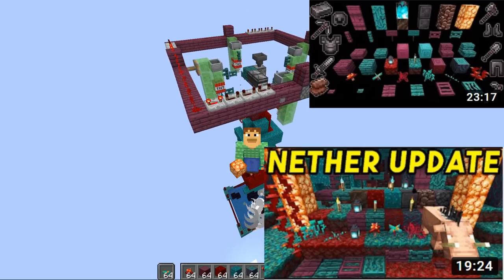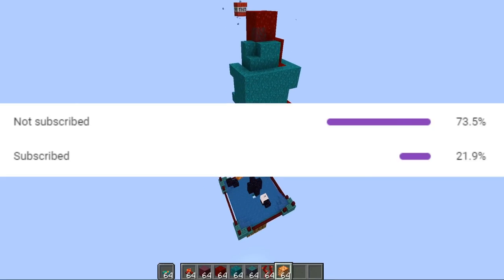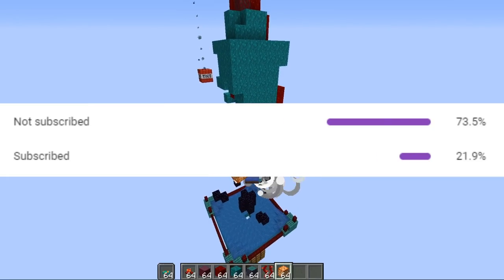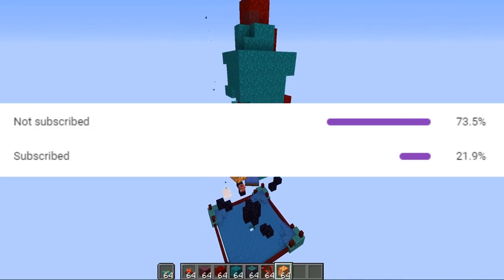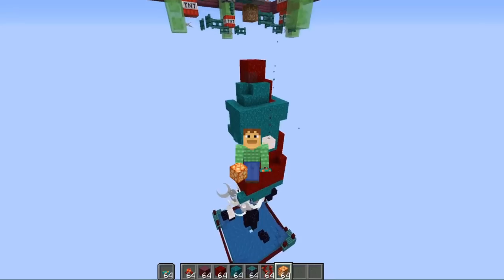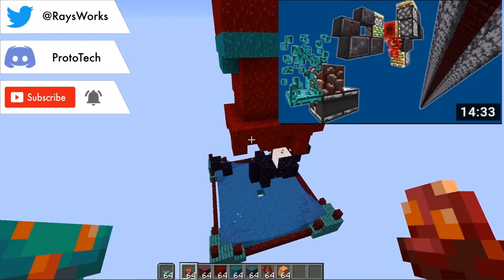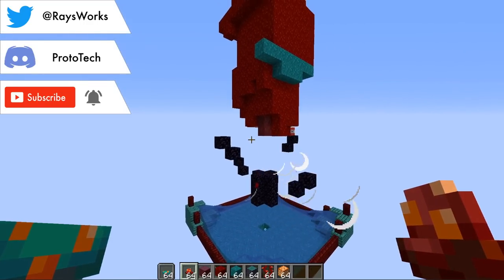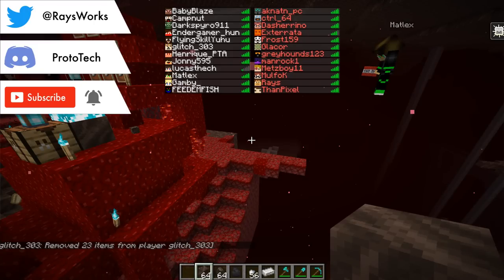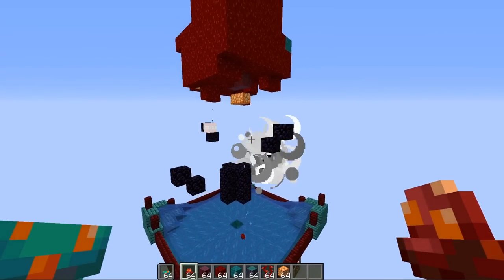If you enjoy learning about the newest snapshots and discovering cool things about them, be sure to hit that subscribe button — currently only 25% of you are subscribed, so let's see if we can get that up to 50%. This farm was designed during the Wednesday snapshot stream, so if you'd like to join us as we design these cool machines, follow me on the social media links down below. Thanks to everyone who joined those streams — they are a ton of fun.